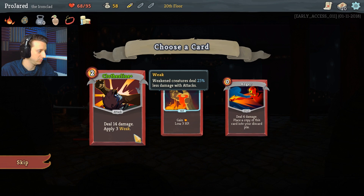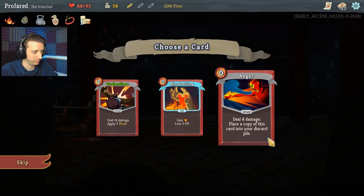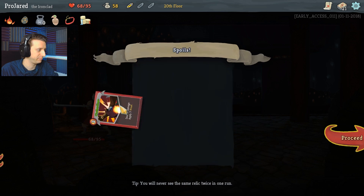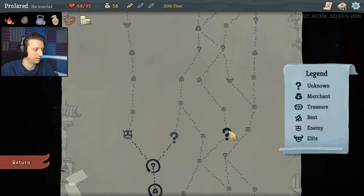Clothesline — weakness for three turns. Anger — deal four damage, place a copy of this card into your discard pile. So every time I have to reshuffle my discard pile, I'm going to get angrier and angrier — I'll have more and more aggressive cards. That's not that strong, it's a free hit but not that strong. I'll take the Clothesline Plus since I've got the plus on it.